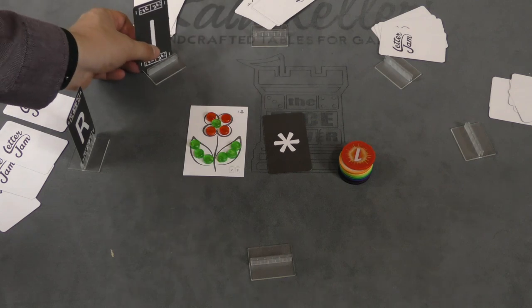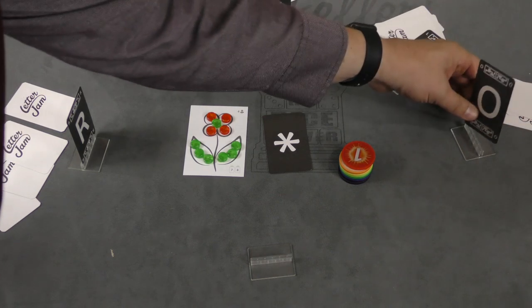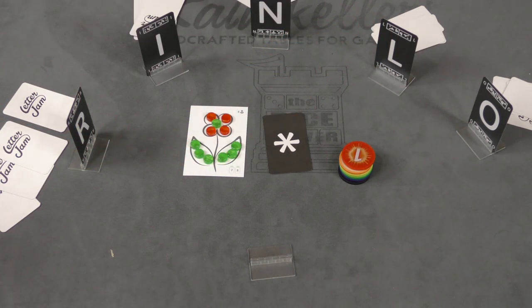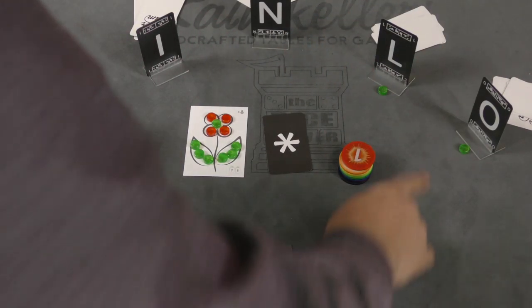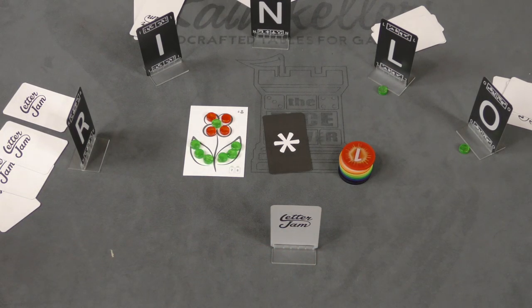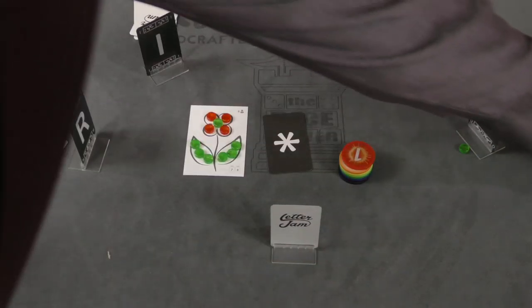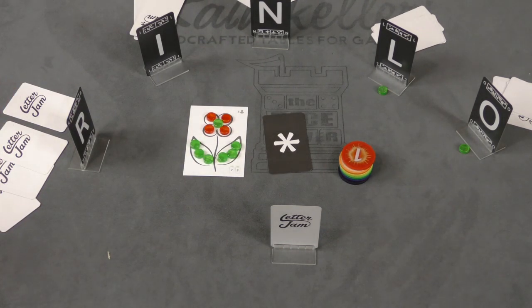Each person is going to take the first letter in the line in front of them and put it face up so everybody but them can see it. You're going to play with six players even if you are playing a four-player game. Two of these are basically NPCs — they just have a pile of letters there and we put a clue token next to them. I have a word in front of me and I don't know what this letter is. In this case it's L, but I don't know that. I am trying to help everyone else guess their letters, and they are going to try to help me guess mine. There's a card in the middle that shows clue tokens, and this card changes based on the number of players.